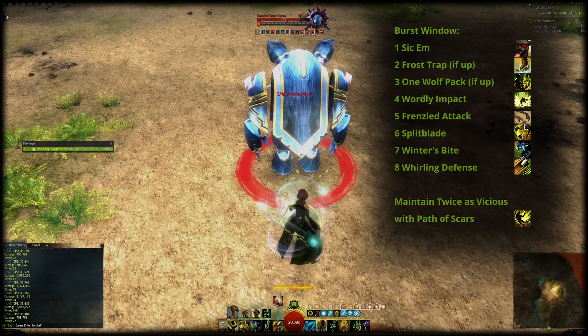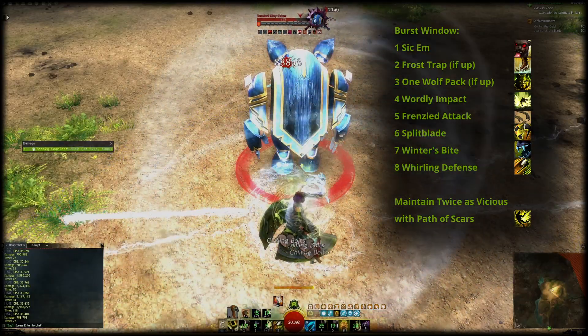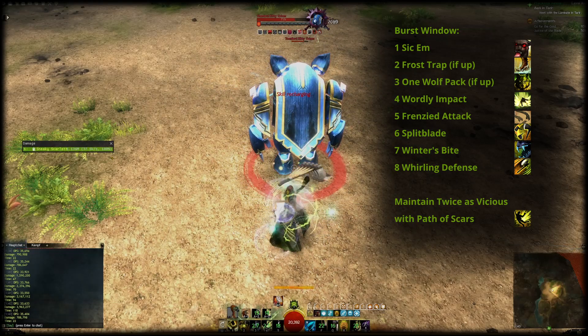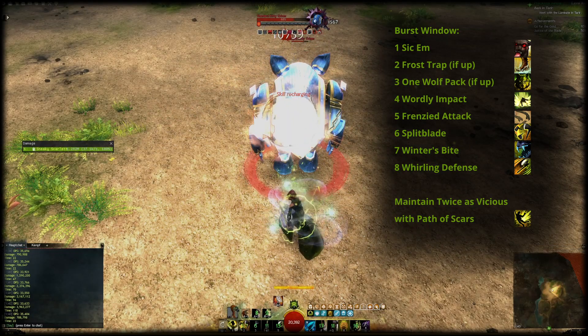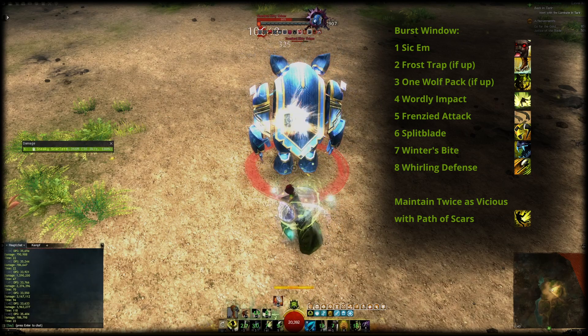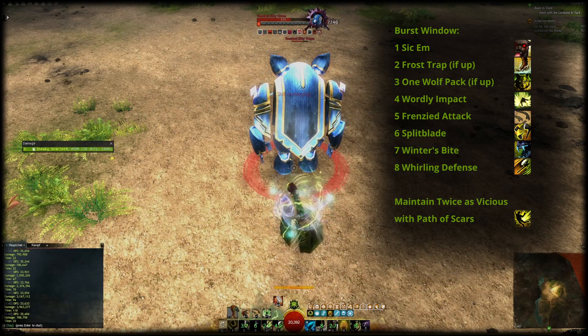The integration of Whirling Defense should always happen so that you don't have to interrupt it, so choose windows in which you do not have to move. With the trait Sharpened Edges and Skirmishing, Frost Trap won't align with the burst window so it'll fall outside of it every once in a while.